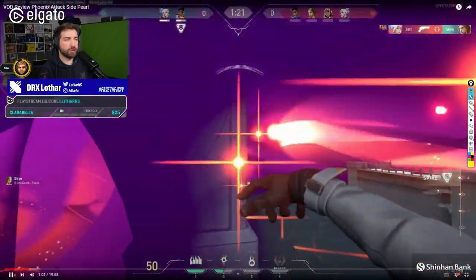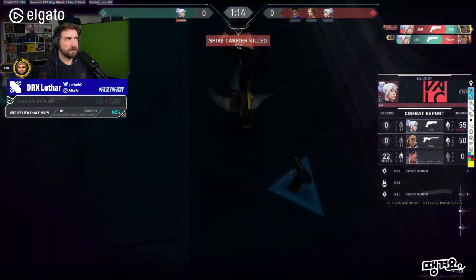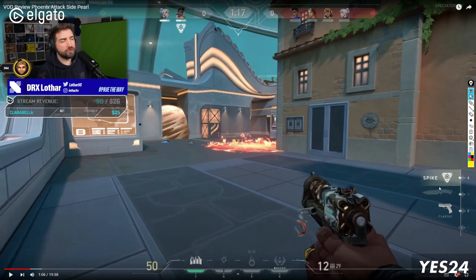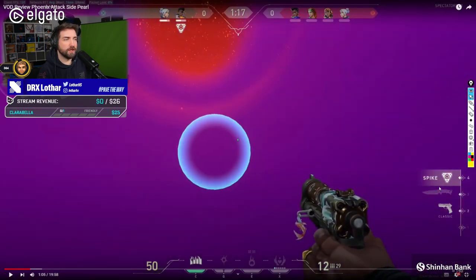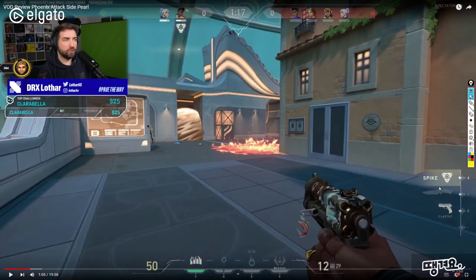Your crosshair placement definitely needs work — that's something that will need a lot of work. For example here, from the smoke, that's why I said crosshair placement needs a lot of work. See when the smoke dissipates, your crosshair is looking at the ground instead of being ready to fight. This might also come from not knowing the map well yet, like maybe you haven't played a lot of Pearl. But it's one of the most important things in the game.